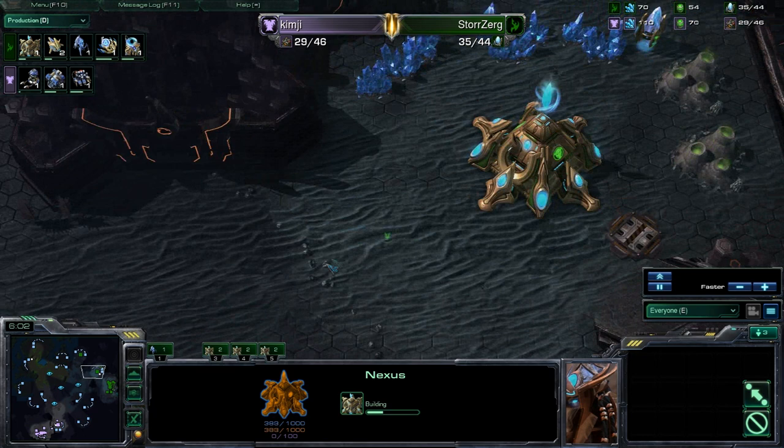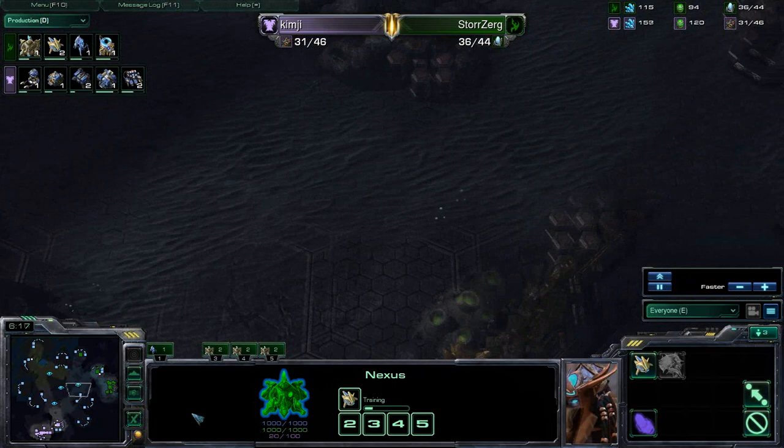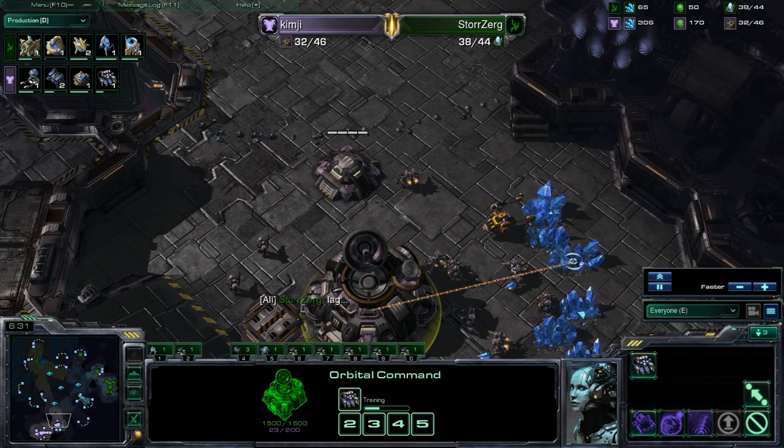This is really risky — he's not even mining from his natural yet and he's already throwing down a third expansion. If Kim-G doesn't scout this out later on, this could really hurt him in the long run. This sort of brings into what I was saying — the map becomes a lot smaller when you're playing one side to the other. You only have this much space, so he may not actually go up and try and scout this area. He probably won't expect his opponent to be throwing down a really fast third.